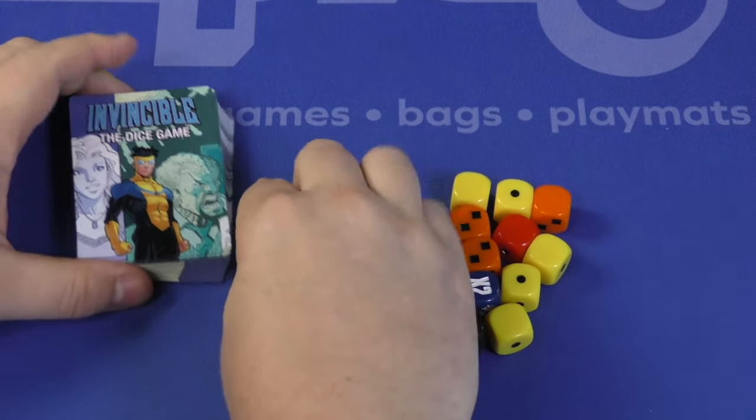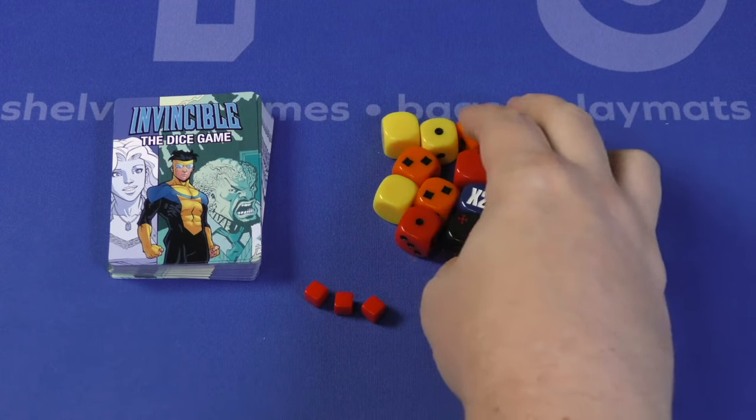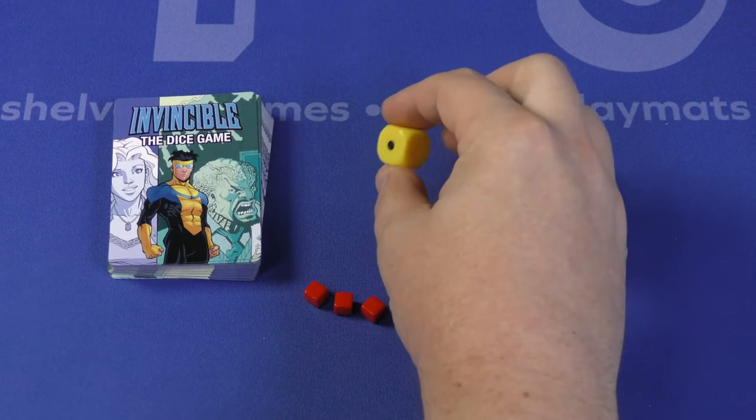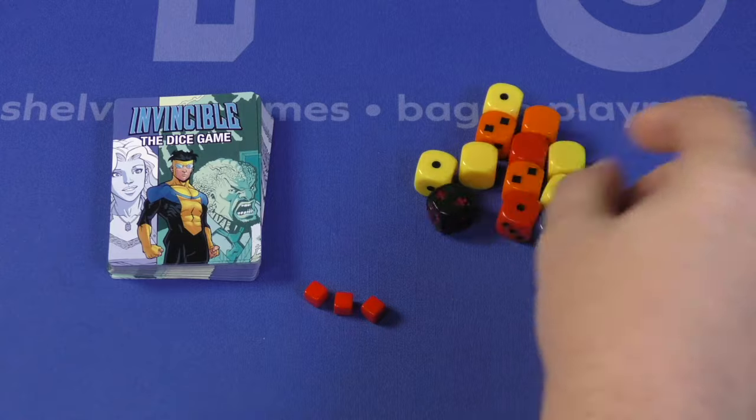This is a push-your-luck style game where each turn you'll have three energy cubes, and you have this big pool of dice. Some of the dice are not very good — like these yellows have ones on three sides of them, while this black die has a lot of different symbols on it.